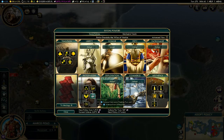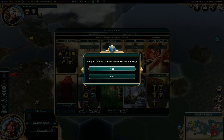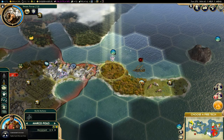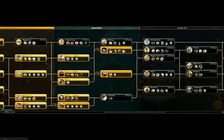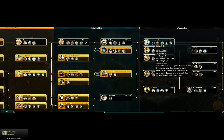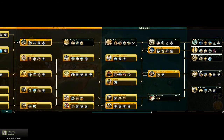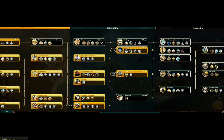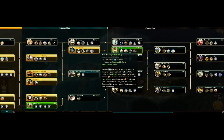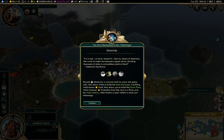I do get a policy though — Free Thought — which gives me that bonus science output. Now let's choose a free tech. Let's see which one is seriously going to be the best for me, which one's going to help me out the most. I'm thinking electricity. Yes, okay, I'll stick with that.